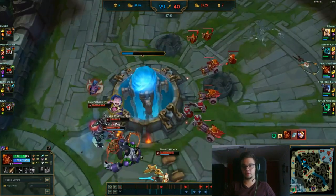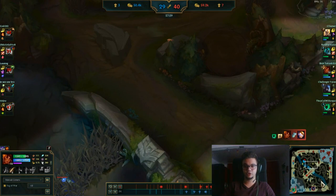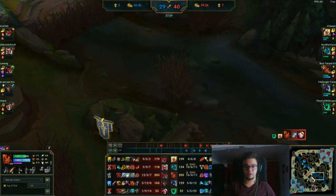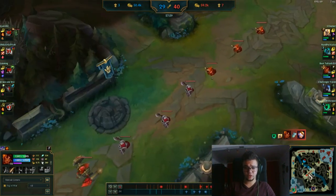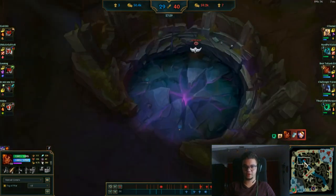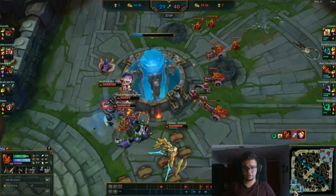We stole that Baron, I stopped that Baron. I went bot numerous times and got kills. I cleared vision with many vision wards — I try to average at least 3 or 4 minimum per game, which is quite good for Diamond 1 level. This is the game, guys — see you next time. If you have any suggestions for my guides, please leave them in the comments below, please join my Discord if you have more questions. See you next time, have a nice day — goodbye.